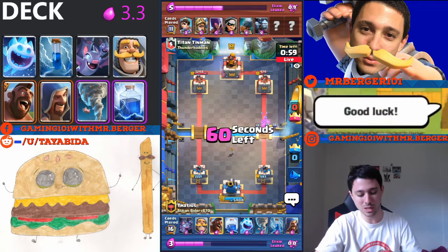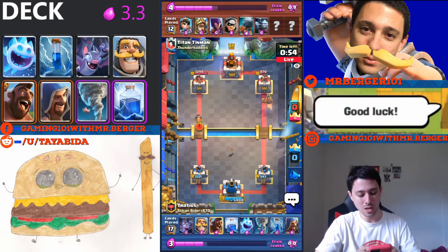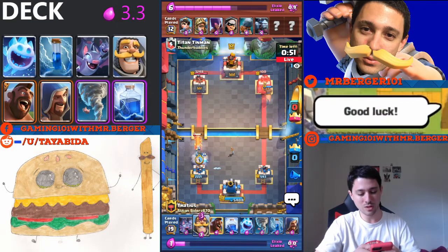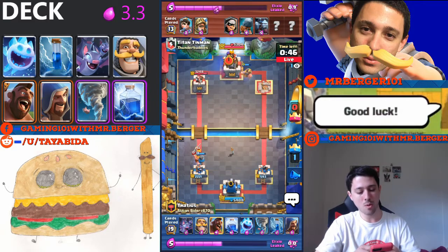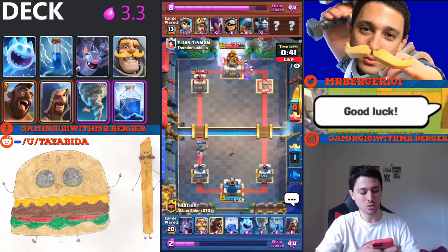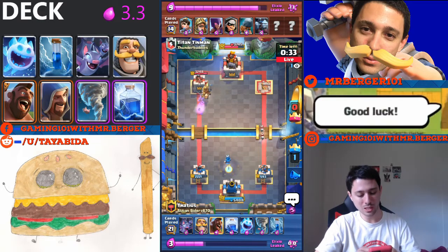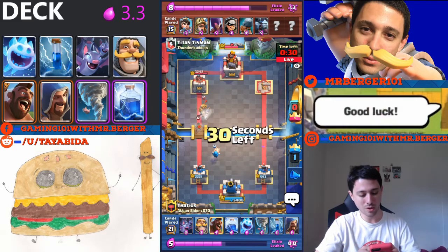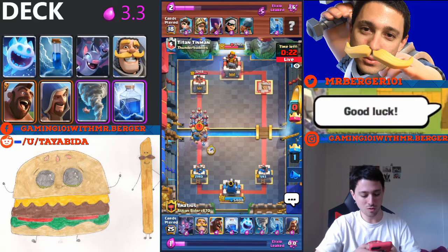He's using the princess aggressively at the bridge to mess up my cycle, and I use bats to defend against it. Ice spirit plus knight is going to completely shut down this battle ram — now that I have enough elixir, it's cake. I just didn't have the right cards and elixir before. I'll lightning the witch and both towers. I missed the left tower — that was a mistake. About 30 seconds left, my right tower is really low, and I used the hog rider there desperately, which was also a mistake.